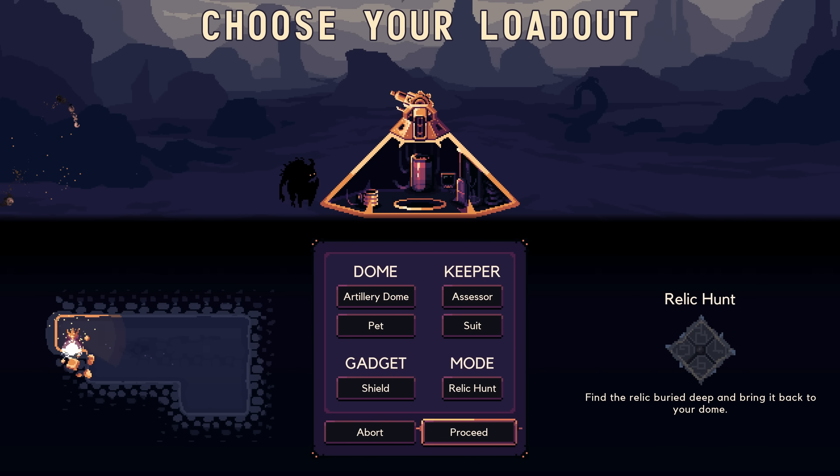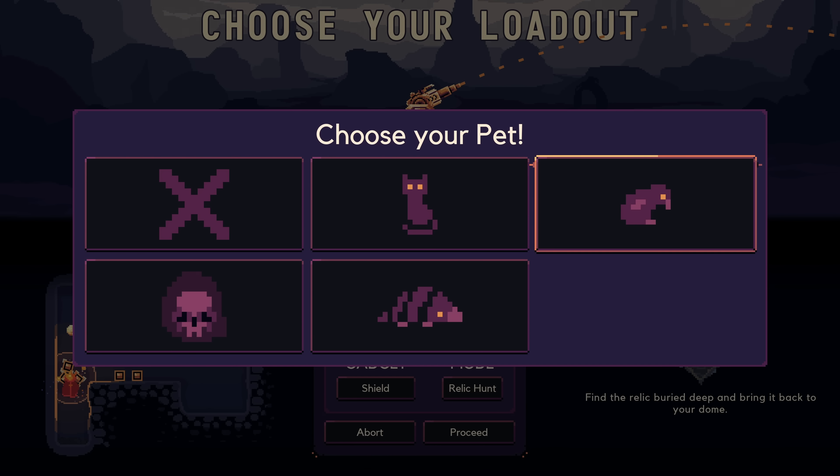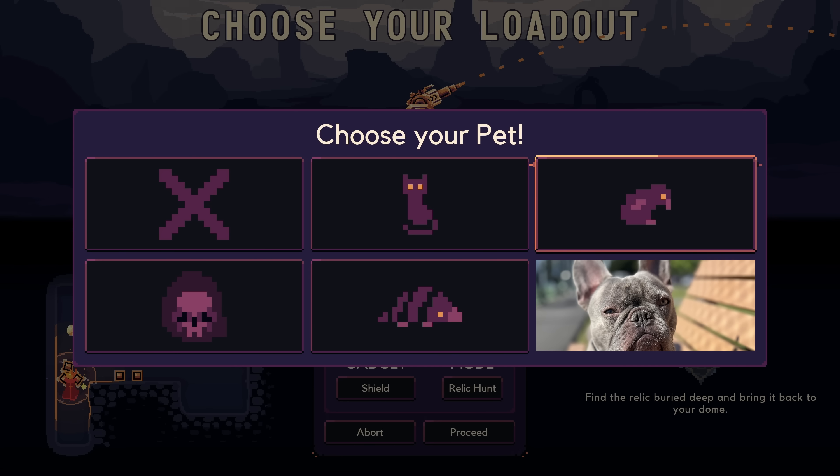"You Asked For It" is the name of the difficulty we're doing. We're going Artillery Dome, Assessor, Bird, because French Bulldog is not available. Let me know down below if you think a French Bulldog pet should be in the game. If you think so, I'm going to bug Rene from Bip and Bits constantly until it happens. I think that would be sick — would take this game to the next level.